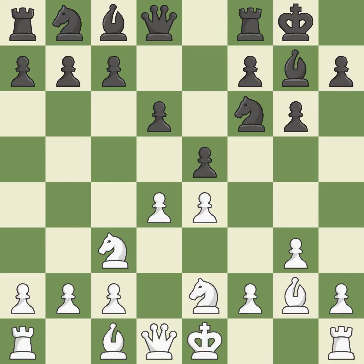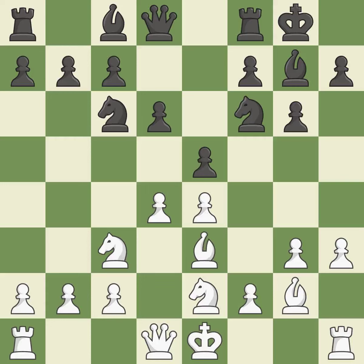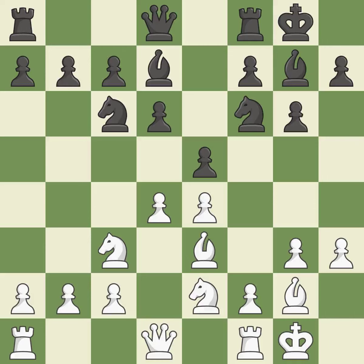This uses a pawn to attack the center while vying for position. This develops a knight off its starting square, getting it into the action. This threatens to win a pawn. This develops a bishop off its starting square, getting it into the action. This stops the opponent from being able to win a pawn. By growing a bishop from its initial square, this activates it. Castling develops a rook while also moving the king to safety.